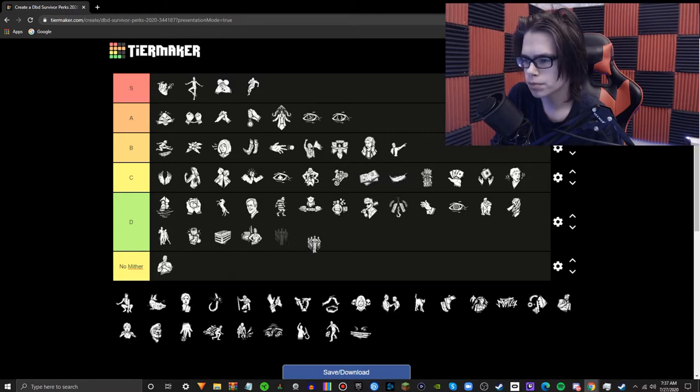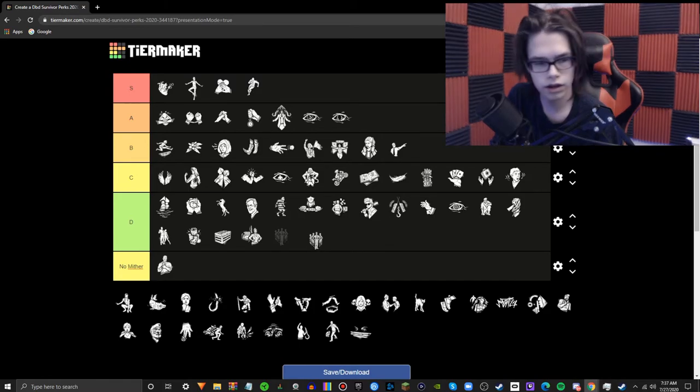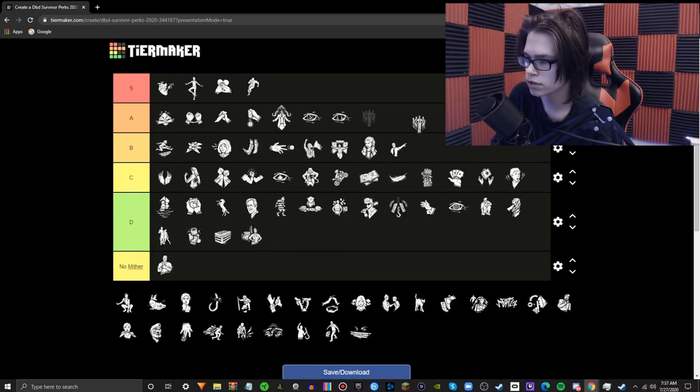Prove Thyself — whenever you're working with your team, you do things at a stackable 15% repair speed increase for a maximum of three stacks, so 45%. And you get more blood points, which I actually didn't know. Very strong perk — a better version of Leader, obviously. It's going in A tier just because its capabilities are much higher.